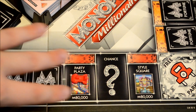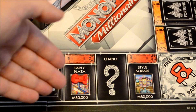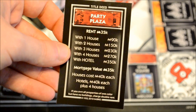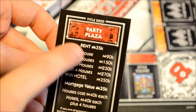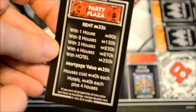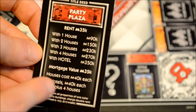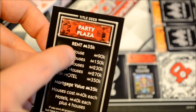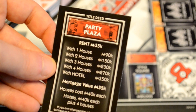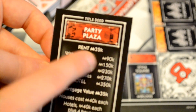The person that manages to win a particular property, either via the buy it now or the auction feature, will receive the appropriate title card. These are very similar to standard Monopoly — you've got the name of the property on top, the amount of rent it charges depending on how many houses are situated there, the mortgage value in case you want to mortgage the property for some cash, and the cost of buying houses or hotels. Also worth mentioning: if a player owns a complete set but has no houses on that set, the rent will be doubled. So if the red player had all three red properties but no houses, the rent would be $70k instead of $35k.